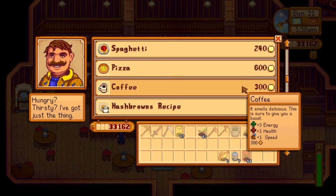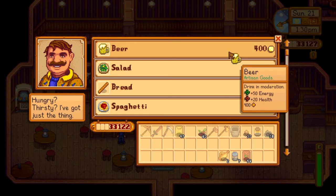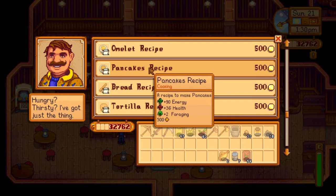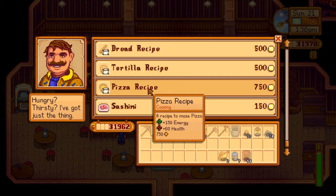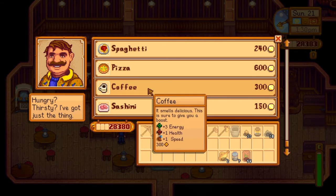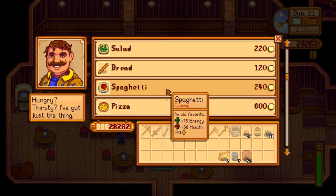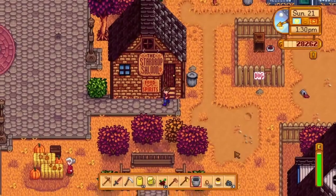When he's open, he's gonna sell random food and also these recipes here. I'm gonna need a beer for something, but we're gonna buy them all. They don't show up in your inventory, but they're gonna be available once you select your fridge — they'll be available to make there.